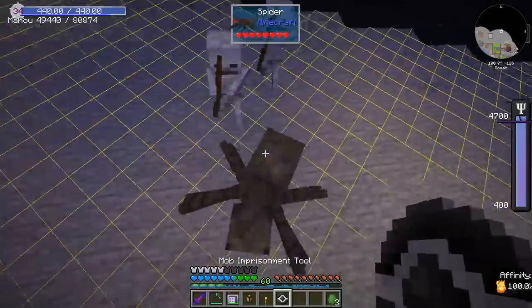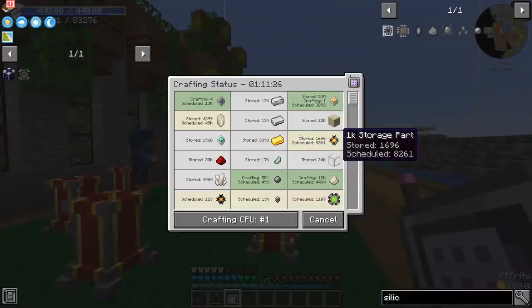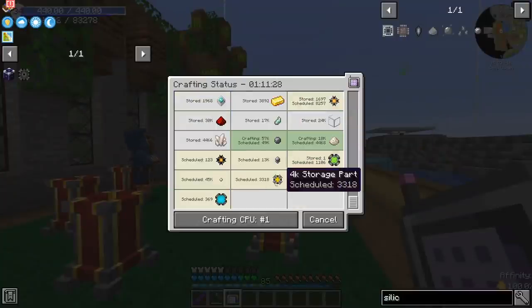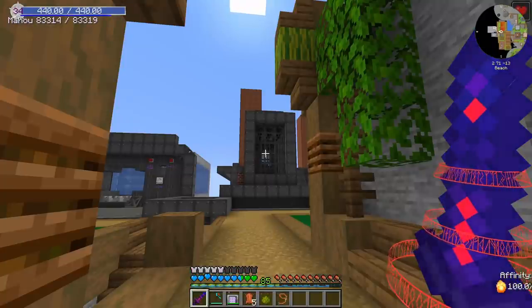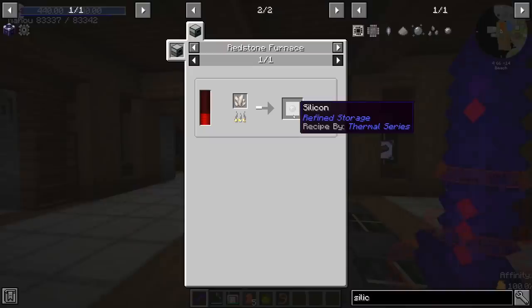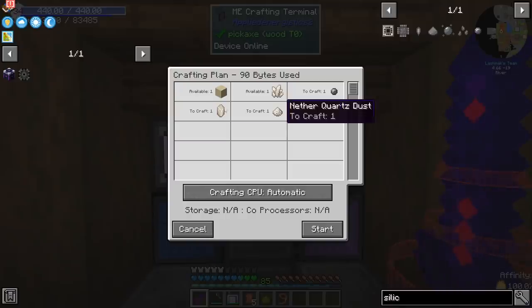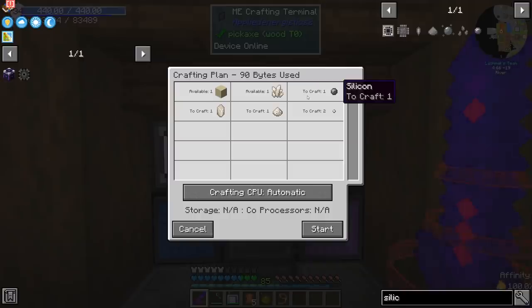Thankfully, this is a skyblock, so getting mobs is easy. Doing crafting like this is actually really good because it will show us the flaws in our system. For example, spiders are not very good in an upside-down mob farm, but sheep are okay. One of the main reasons we need so many quartz is because of silicon. The pattern I'm using: take one certus quartz, crush it, combine it with sand to get the seed, put it inside an enrichment factory to get the pure version, then smelt it to get silicon. That is a five-step process.